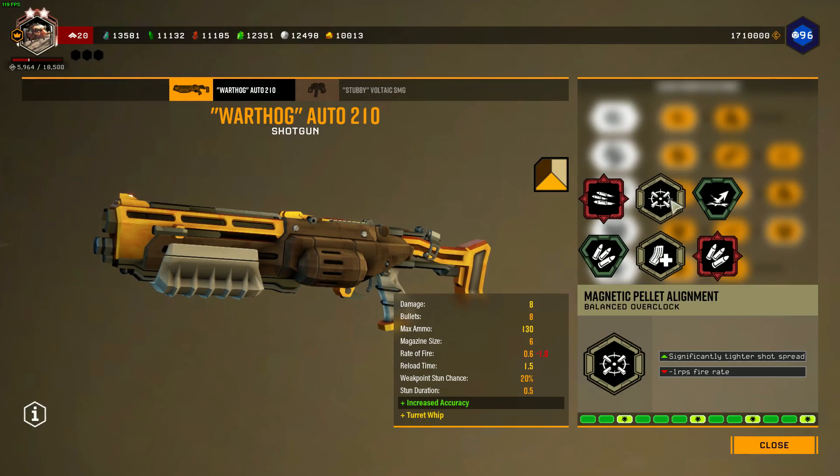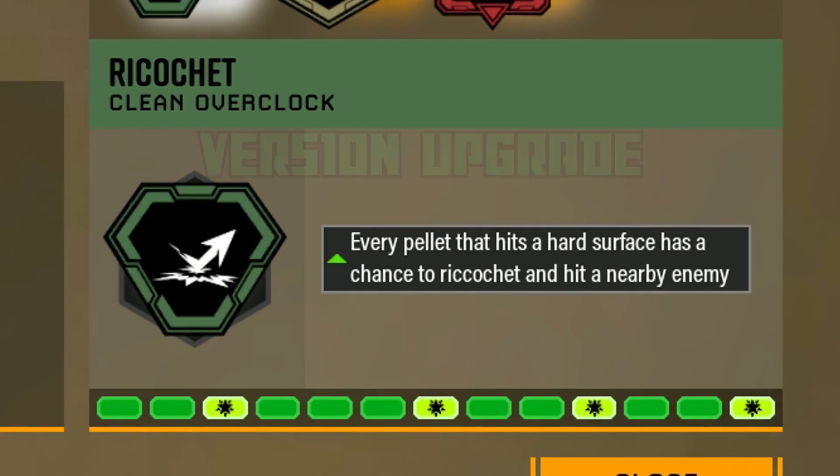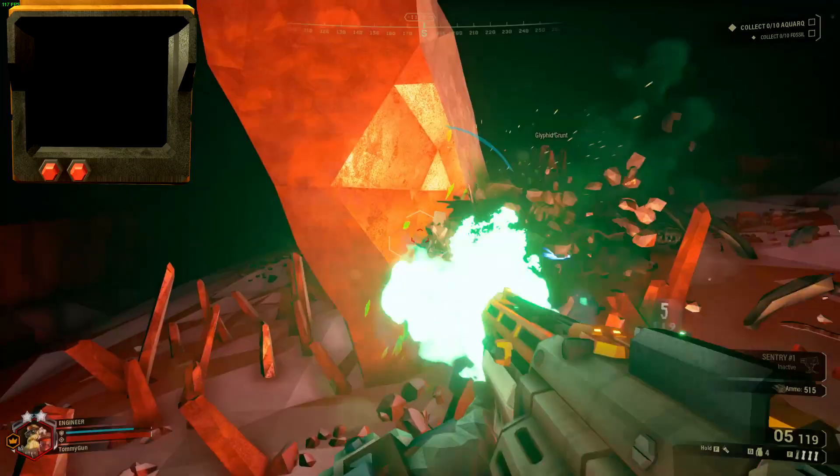Let's start with Varthog's cut overclock, Ricochet. As you can see, it's a clean overclock meant to ricochet any bullets hitting the surface. Here's a demonstration where I intentionally miss every shot — the bullets deliberately redirect themselves into an enemy. It was cut due to graphical issues, and might come back later.